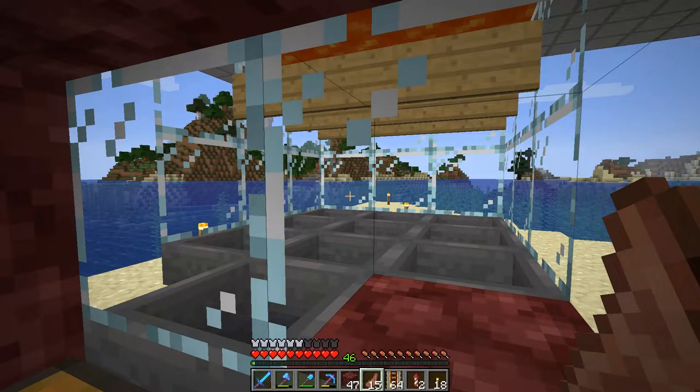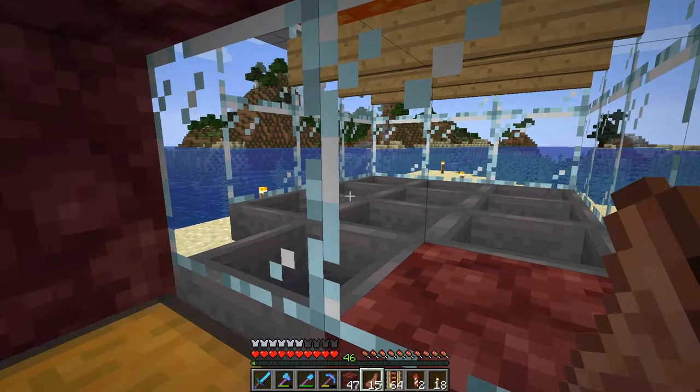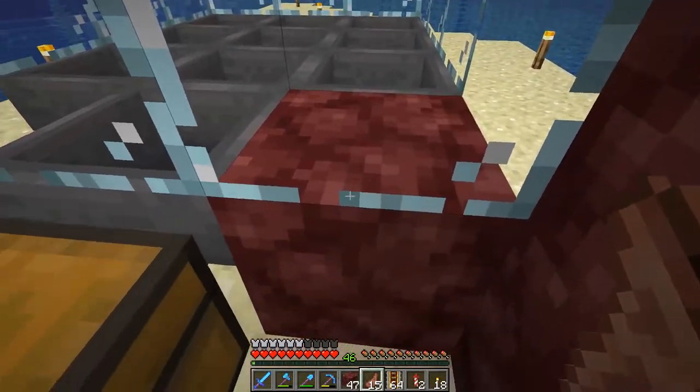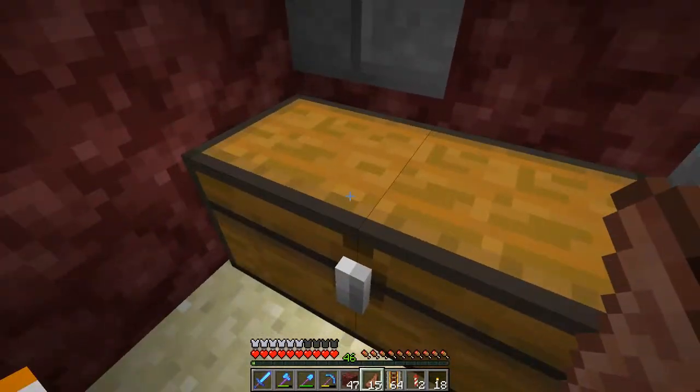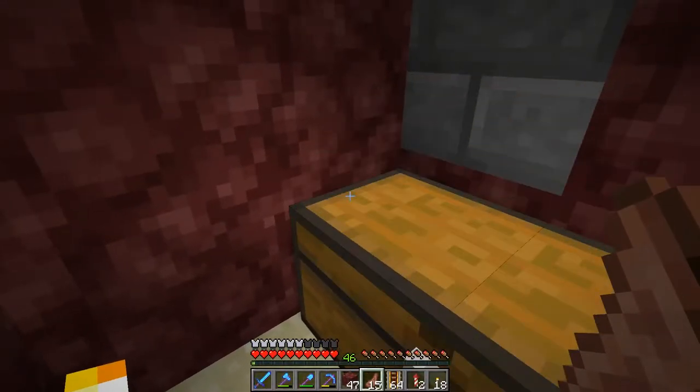I've been AFK for a little while while I went to work, to show you what the drop rates are for this. A normal business day — eight hours plus commute time, nine or ten hours. Let's see what we have inside here. The chest should have a bunch of drops. Opening it up — it looks like we have a couple stacks of poppies and one, two, three, four, five, six, almost seven stacks of iron. So that's a really good drop!